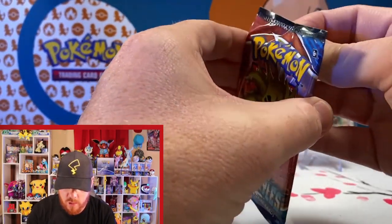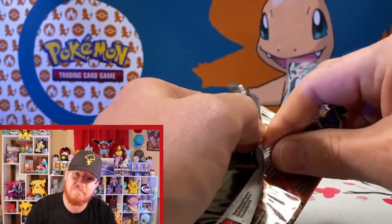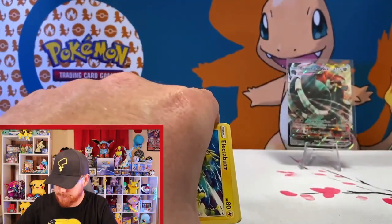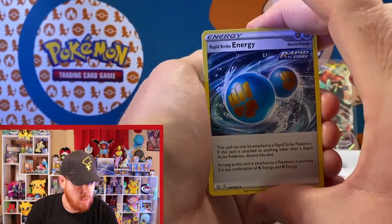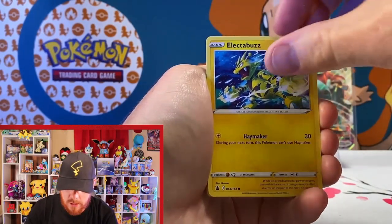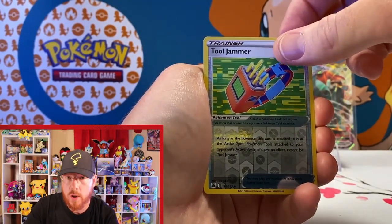Moving right along, we've got some Battle Styles. We've pulled that Tyranitar in the past and wouldn't mind doing it again. I do like that Empoleon too, so if we can pull that I'd be happy. Going for electric energy. We've got Rapid Strike Energy, XP Share, Electabuzz, and a Bellsprout with that nice abstract artwork.